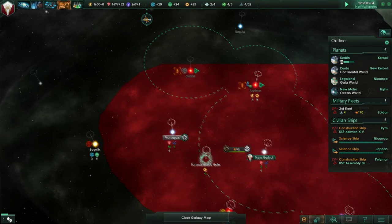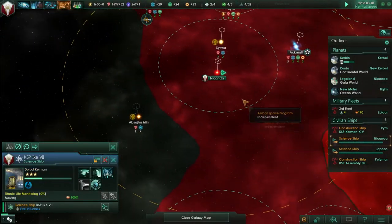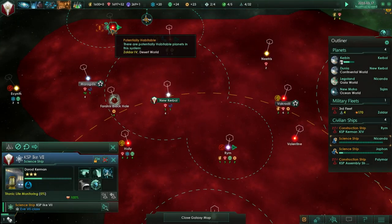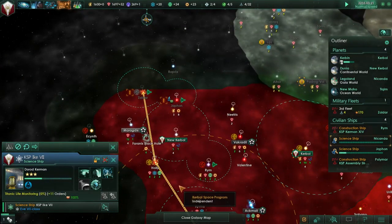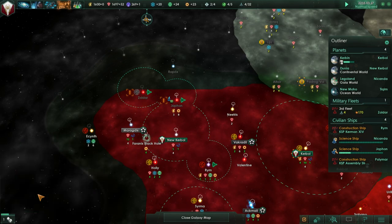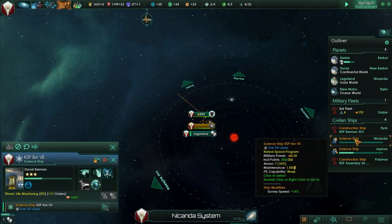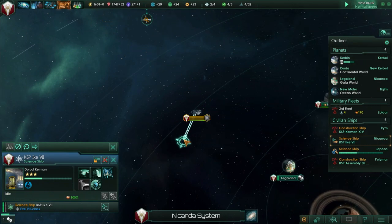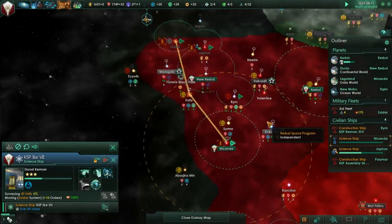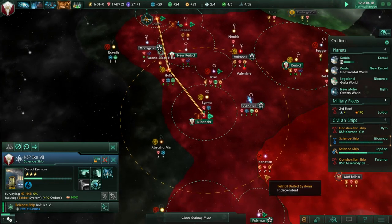Both of our science ships are busy. What is the one at Nikanda doing? Titanic life monitoring - that titanic life monitoring is taking forever. Go to the Zoldar survey system instead. I think it was stuck on titanic life monitoring in some sort of weird loop. Survey that system now. Getting one extra chance of hitting the tech you want really makes a difference - I agree.